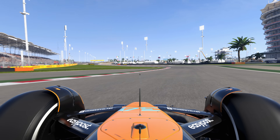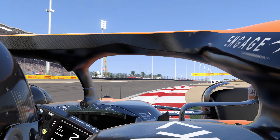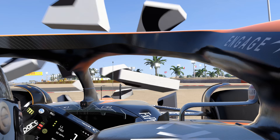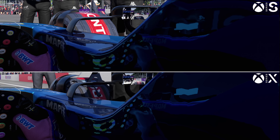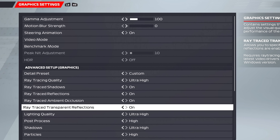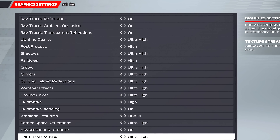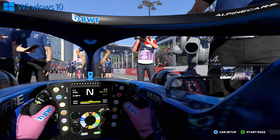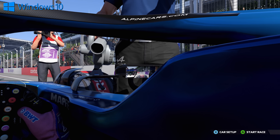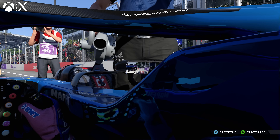On the surface, PS5 appears to rely on the SSR method for reflections in this moment, while Series X uses proper ray tracing for the cockpit. It's also curious to note that even Series S uses the same RT technique as Series X. You'd assume it's a fault just on PS5 — and yet there's another twist: if we switch over to PC with all settings completely maxed out including ray trace reflections, our PC shows the same SSR-like technique as PS5. It's all very curious, and there's a slight chance this is a bug for select platforms.